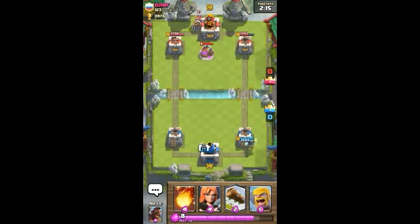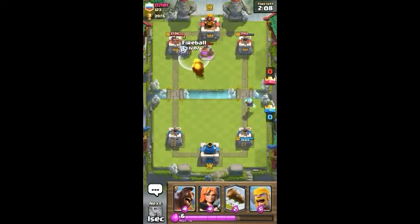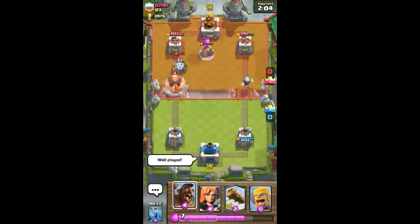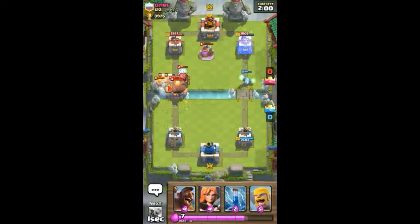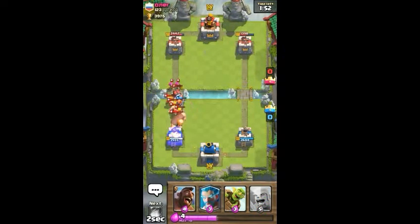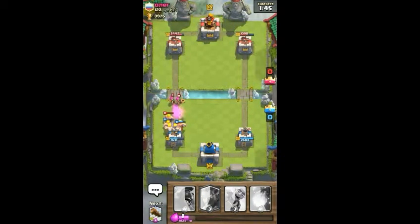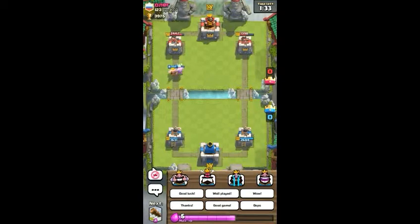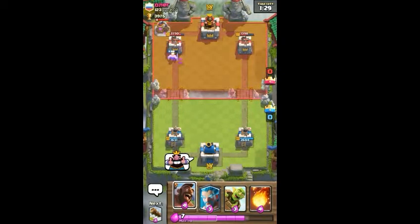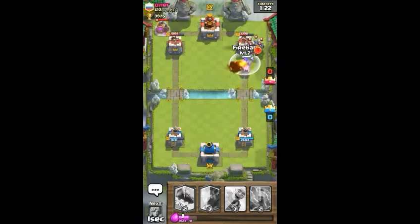Because now I can start up a push. I will Fireball this because it's worth it — well played. He does do that, just go ahead and log it back. I will go ahead and Zap and put my Valkyrie down, then I put Barbarians down — they get targeted by the single barbarian and the archers. That's a good move, and we are up in tower damage now.